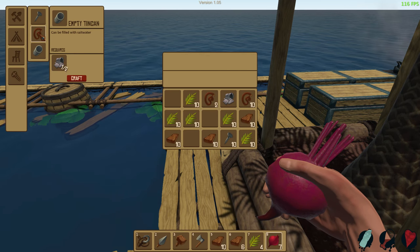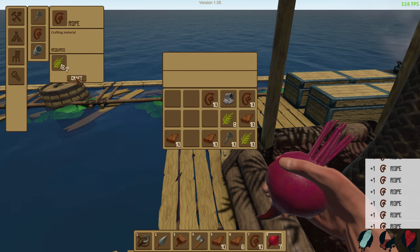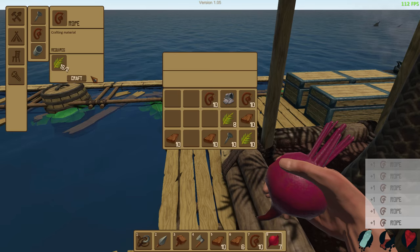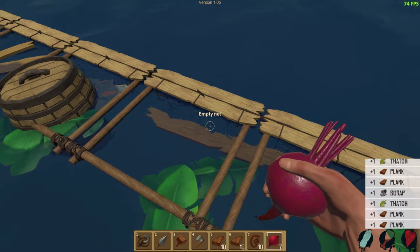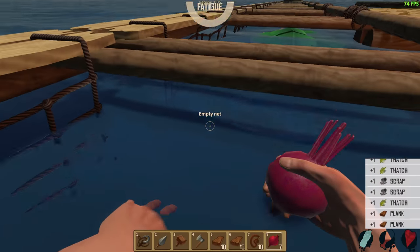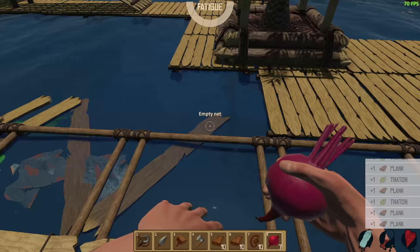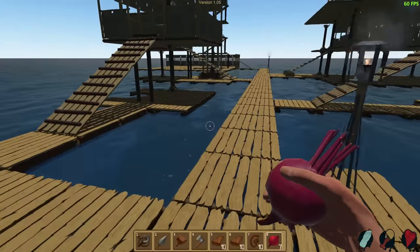Over here we can probably start making a whole bunch more rope. We're gonna make that much for right now. Let me just grab a lot of this stuff here — there's a lot of planks and stuff laying around. We're already out of space, so that's fine. Let's get back over to our pyramid area.